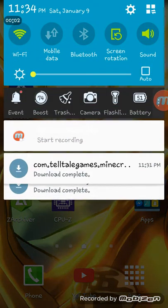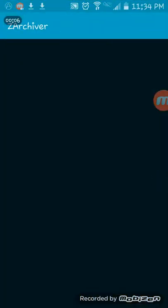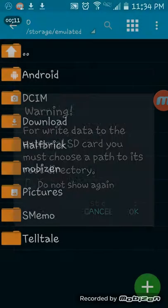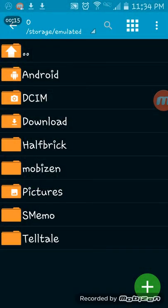Okay, once you download everything you're gonna want to go to ZArchiver - I don't know how to say it. Go to downloads.